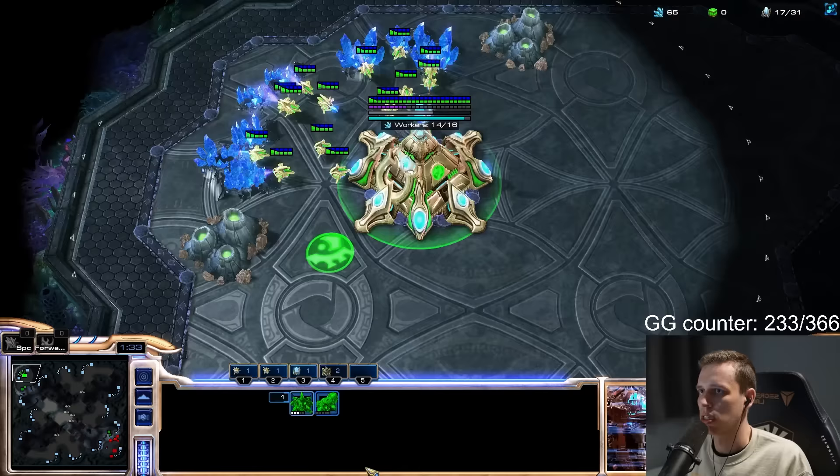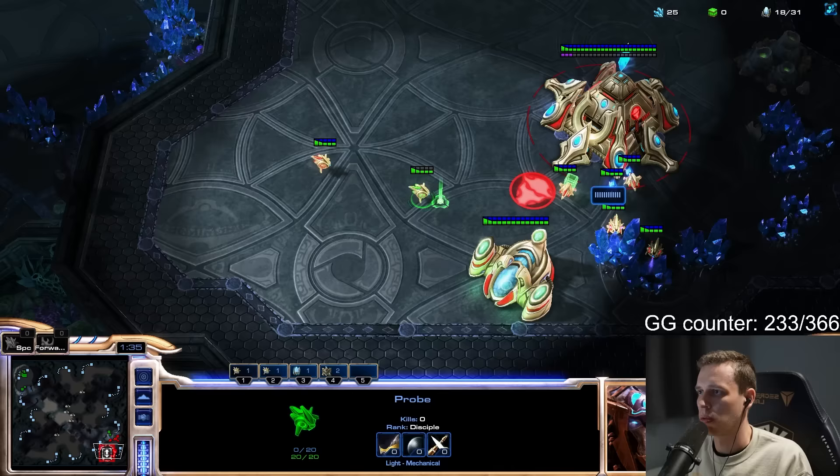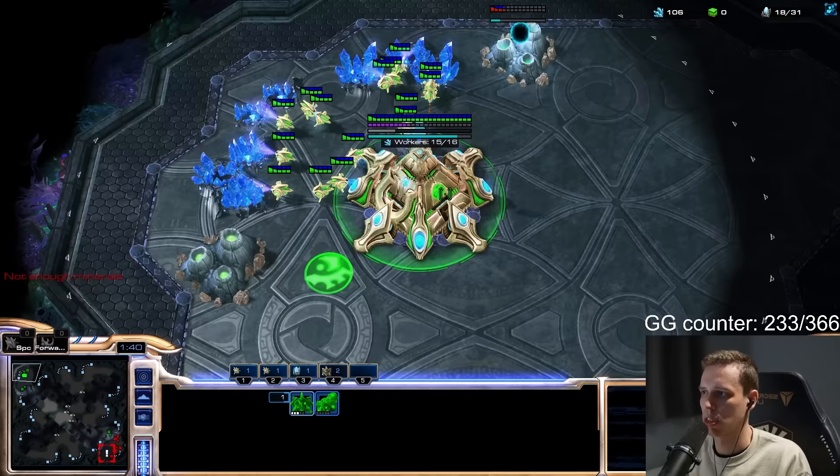We take both gases and go for the transition. Because he's built a forge, we're not going to be able to kill him. We do want to keep a pylon on the high ground so we force him to invest in a cannon.